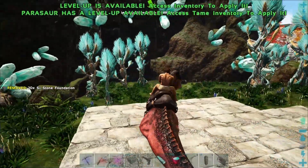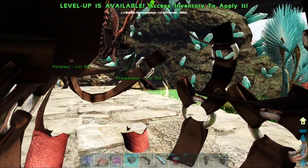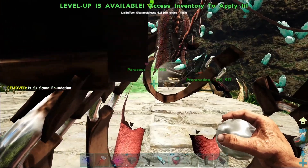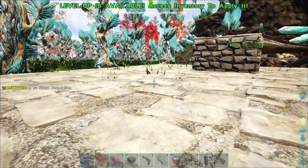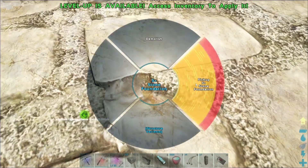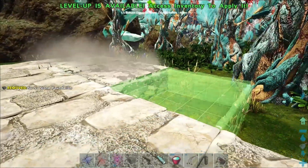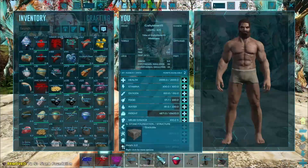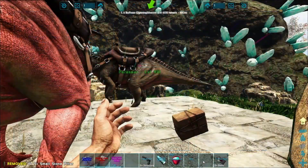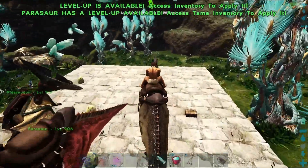I have no idea where that foundation had gone. In hardcore, I am placing foundations everywhere and now I am inside the foundation. I'm inside both foundations apparently. These should be the last of the foundations — drop those two. I was gonna build up top but I realized this was a much better location.